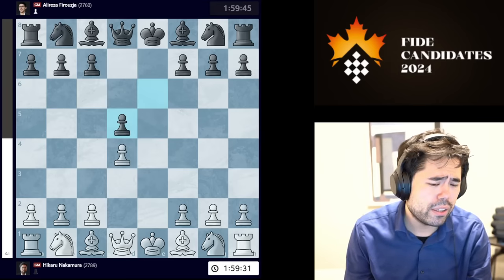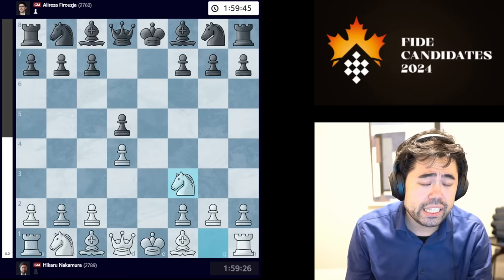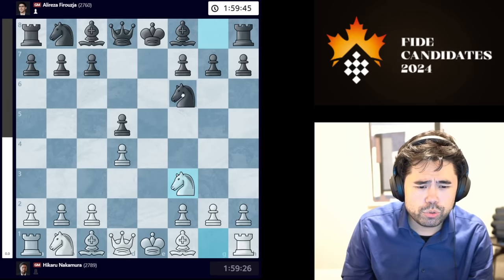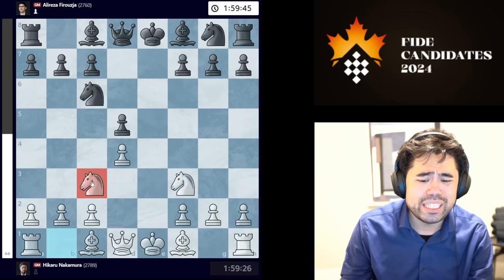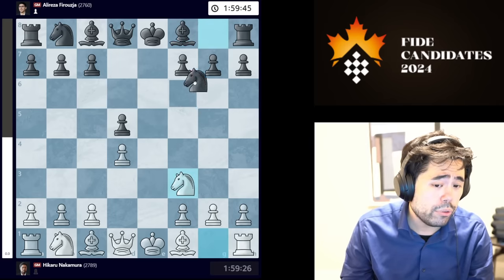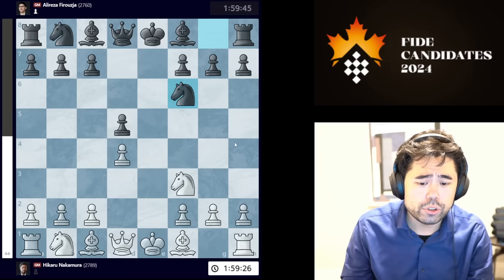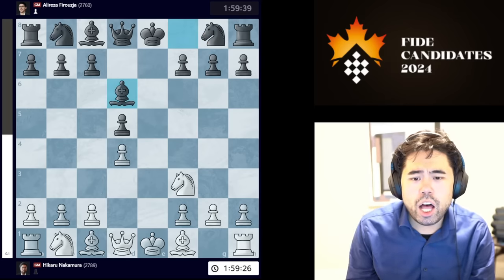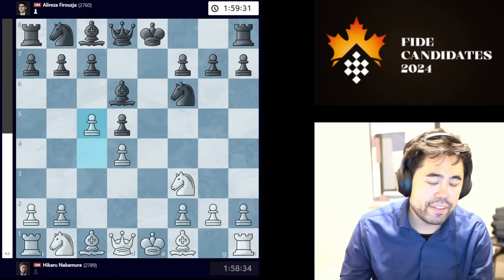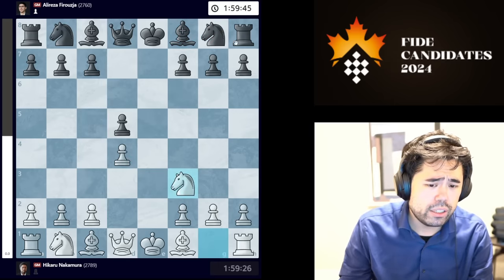I start by playing e4, Alireza plays e6, I go d4 and now he plays d5 — Alireza paying homage to his adopted country as he plays the French Defense. I decided to trade the pawns on d5, we play the classic exchange variation, and now I go Knight f3. This exact same variation was also played in the game between Nepo and Praggnanandhaa, but in that game Praggnanandhaa decided to play Knight c6. In my game, Alireza plays Bishop to d6.